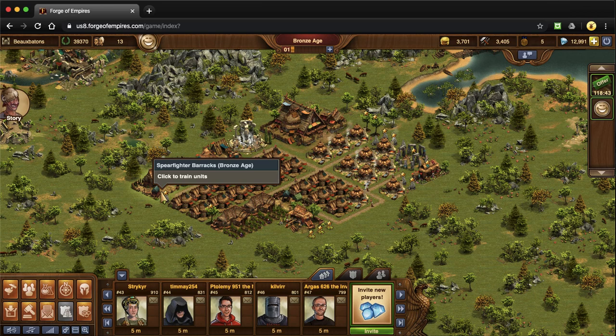I do have one of each army building that I have available and unlocked. Keep one of each army building — there's really no need at the initial stage to have multiple spear fighters or multiple horsemen. Right now I've been doing fine with just one of each.